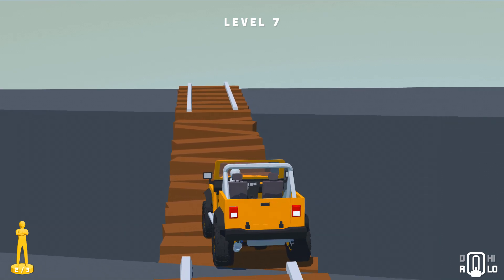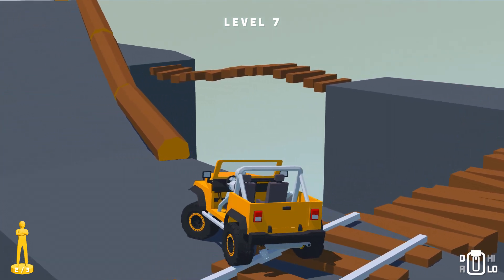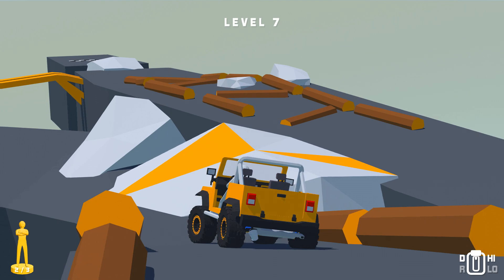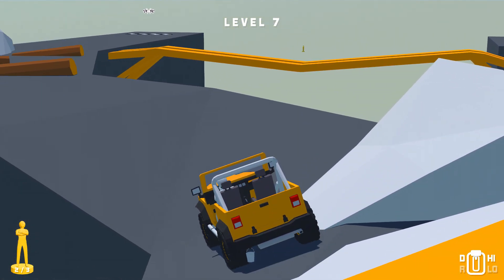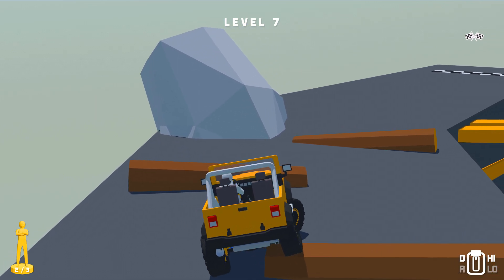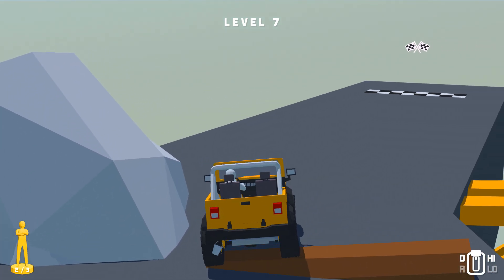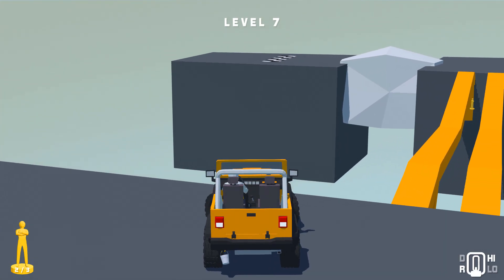There are a load of modes. The main one — the meat of it, so to speak — is what's called Classic Trial, which is effectively getting over a variety of off-road obstacles using your high and low range, your various gears, and a bit of rocking backwards and forwards. These obstacles are increasingly complex and in some cases silly, and basically you've got to get from the start to the finish while collecting three trophies along the way, which unlocks further levels.